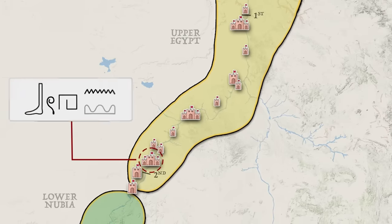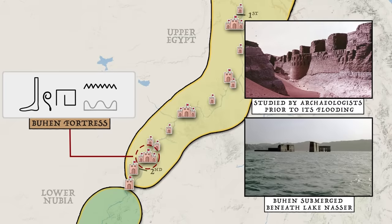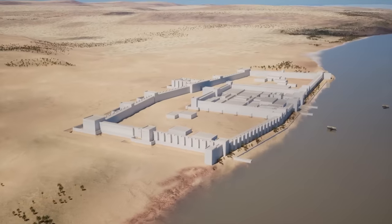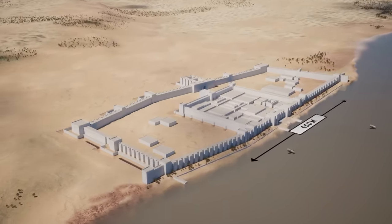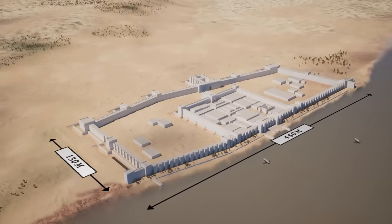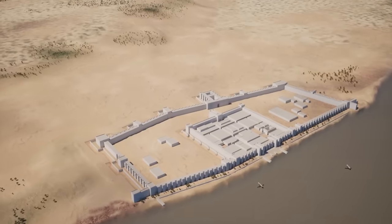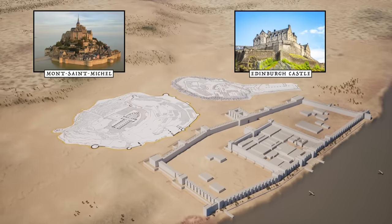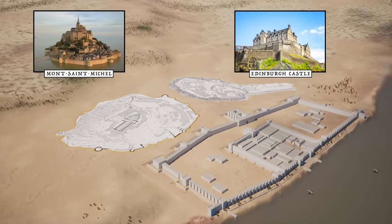Our chosen specimen will be the Buhen Fortress. While submerged below Lake Nasser today, it is an ideal candidate as it was rigorously studied by academics in the years leading up to its planned flooding with the construction of the Aswan Dam. This is the Fortress of Buhen. Nestled against the Nile, it ran 450 meters along the water's edge and extended about 130 meters inland for a total surface area of roughly 58,000 square meters. For scale, we can place the famed island castle of Mont Saint-Michel, or the Edinburgh Castle, side by side. Here we see that ancient Bronze Age Buhen proudly holds its own against these medieval bastions, and in fact covers a roughly 20% greater surface area.